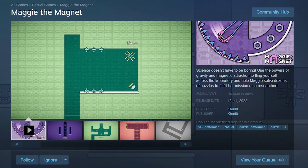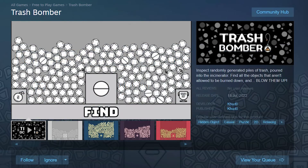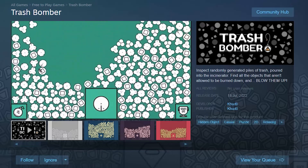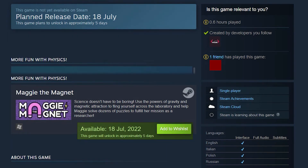Hi, my name is Ivan and if you are watching this video, then my new game is now out on Steam. This means that you can grab Maggie the Magnet and get a few hours of fun with physics and magnets for just under $3. What's even better is that Maggie came out with a bonus — a separate hidden object game with randomly generated piles of trash. In this game, you are overseeing the process of turning the trash into ashes inside an incinerator. You need to find all the forbidden objects that inevitably make it into the piles of trash and blow them up so that the rest of the garbage can be safely burned down. If you'd like to jump straight into the action, the link to download it is waiting for you in the description. And if you're curious to see how this game was made, here comes the devlog.